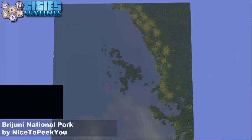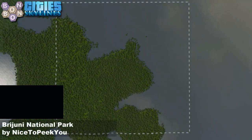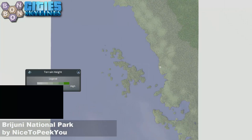Today's map, with the thumbnail taken at night, is Brjuni National Park by Nice to Peek You - the Brits will know what I'm talking about there. There's your start square. We've got an island - it's not connected to the mainland. You're going to be using shipping or the 81 tile mod, of course.